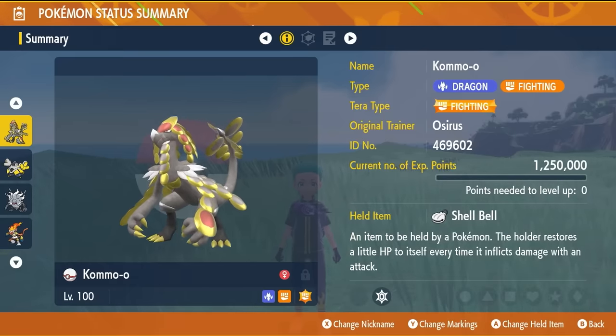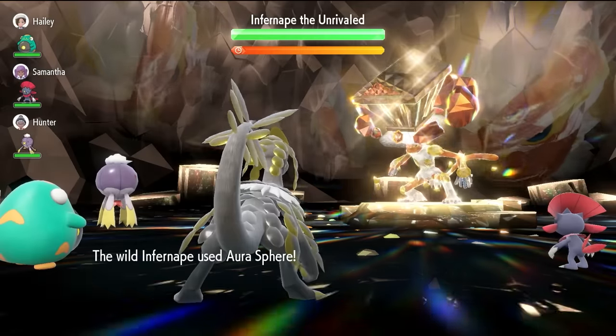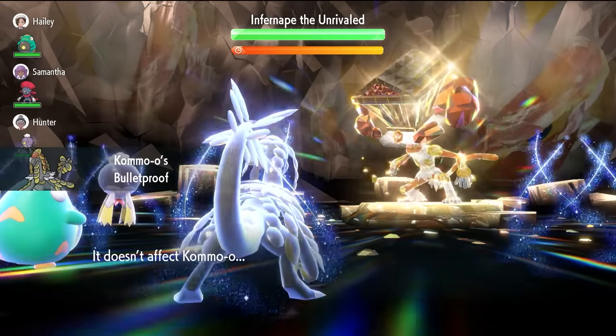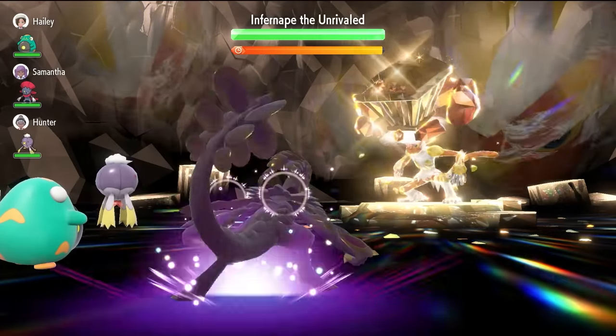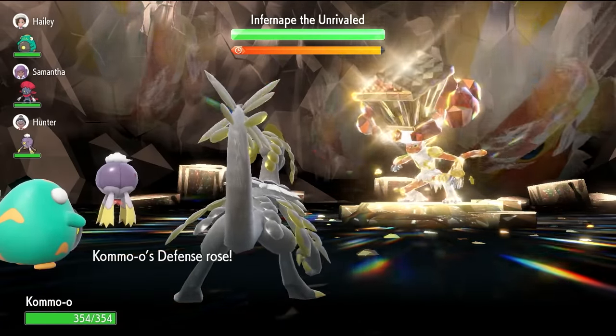We'll jump into the raid now and show you how easy this can be. Turn 1, we're going to lock in with a Clangor Assault. This is going to give us an Omni Boost across the board to all our stats, and it will also mean that we outspeed Infernip. You can see that Aura Sphere coming out and the Bulletproof ability activating already, giving us a free turn here.